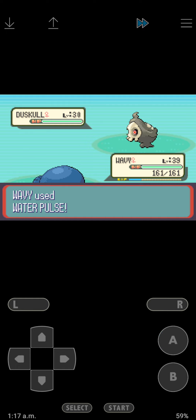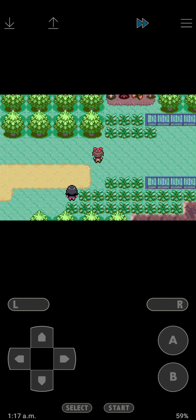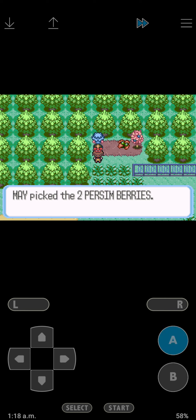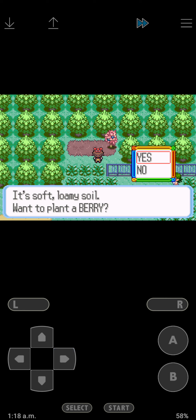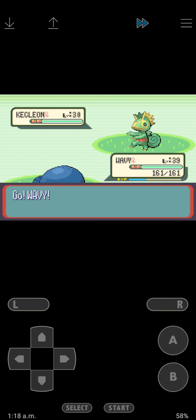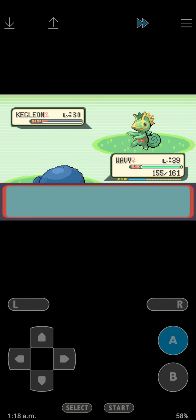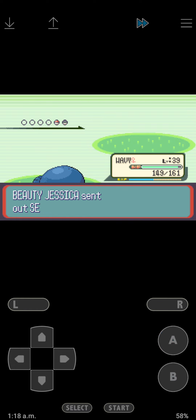Ralts - oh, Duskull! If I wanted to use a Ghost Pokemon I would have definitely picked Duskull for my team if I had room. I like this Pokemon because it can transform into a lot of things - like Water type or Fire type. That's actually pretty useful.